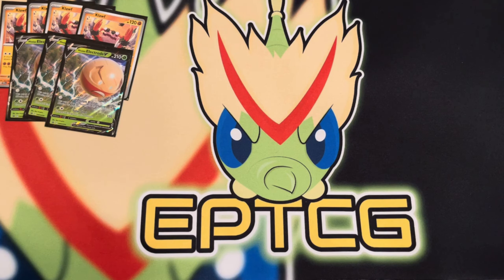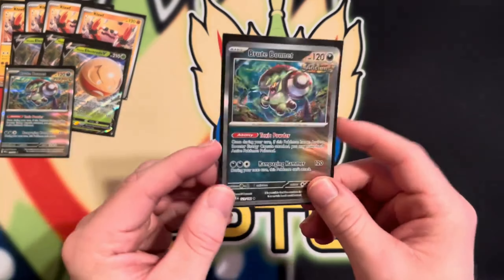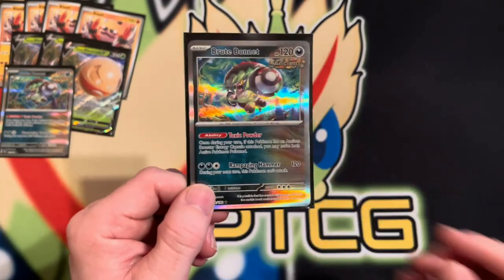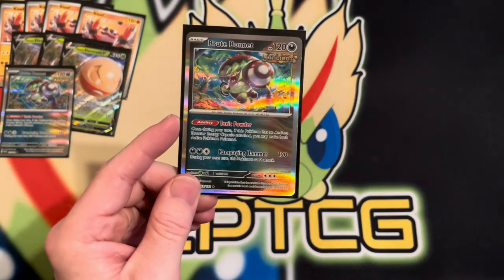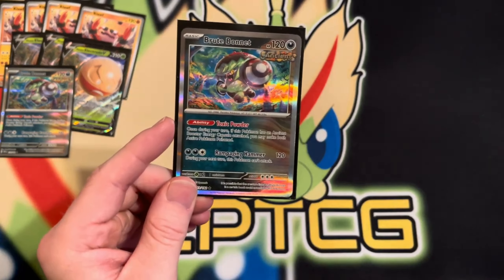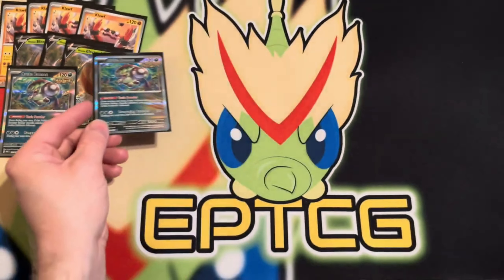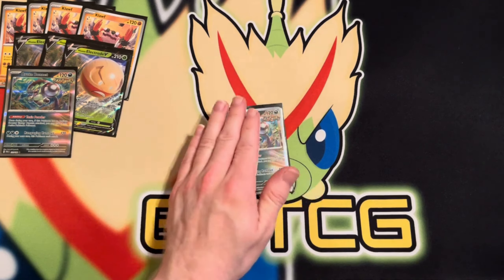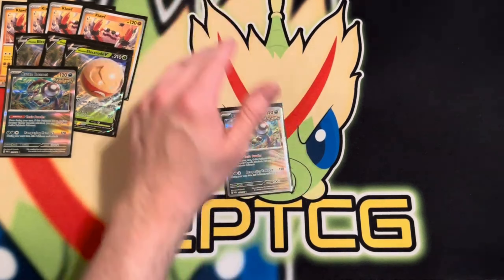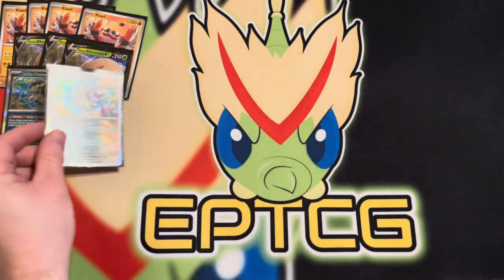Another key component of this deck is Brute Bonnet. It has the ability Toxic Powder, and basically what that boils down to is: if you have an Ancient Booster Energy Capsule attached — once per turn — you can make both your active Pokémon poisoned. So you want to have the capsule on Brute Bonnet, poison your active, poison their active, and then the damage from Klawf and Electrode really kicks in.